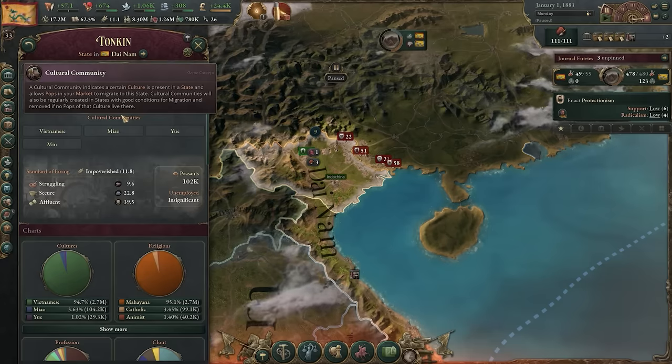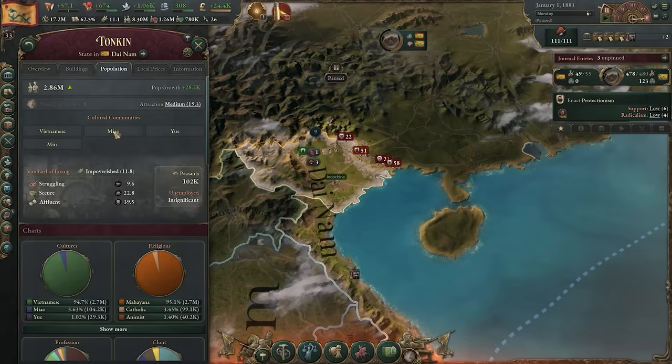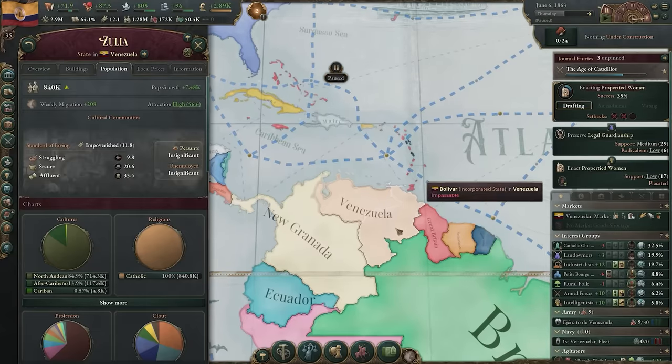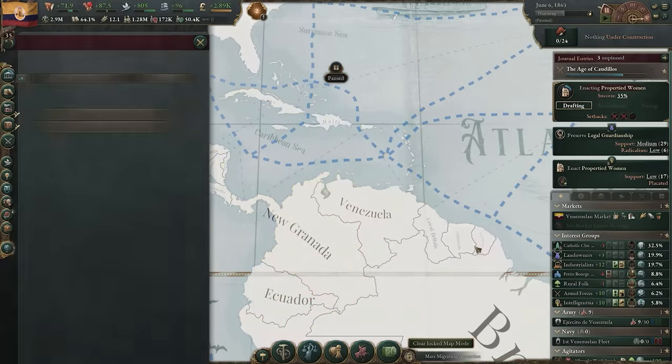Additionally, the game will prioritize moving small, whole populations and merging them together before splitting larger ones during migrations. Information about migration is now easier to visualize as it is displayed on a weekly rather than an annual basis. You will also be able to find several new map modes to show you information about migration.